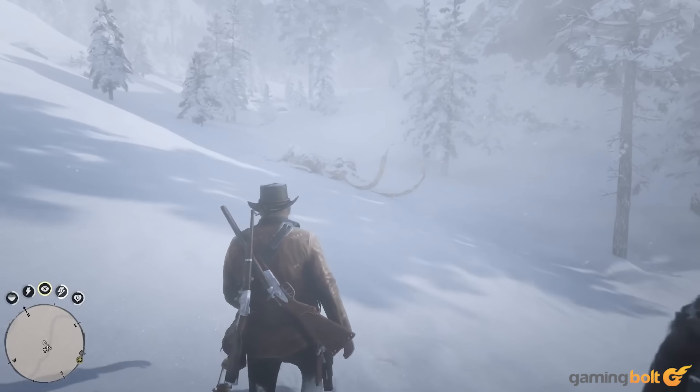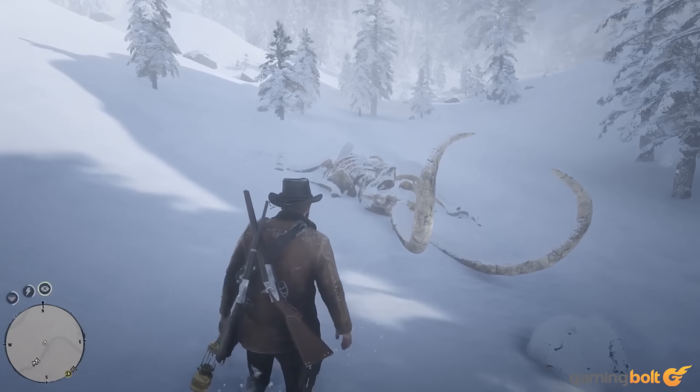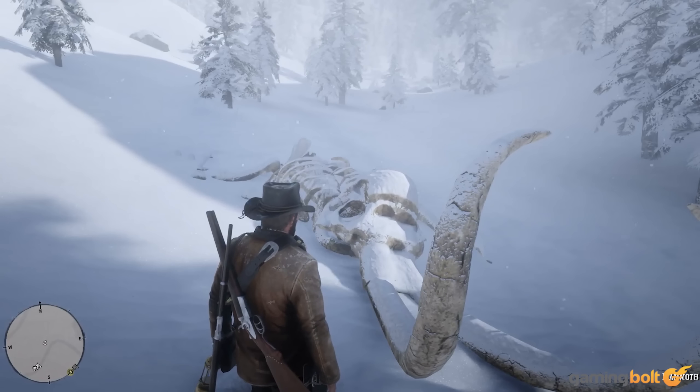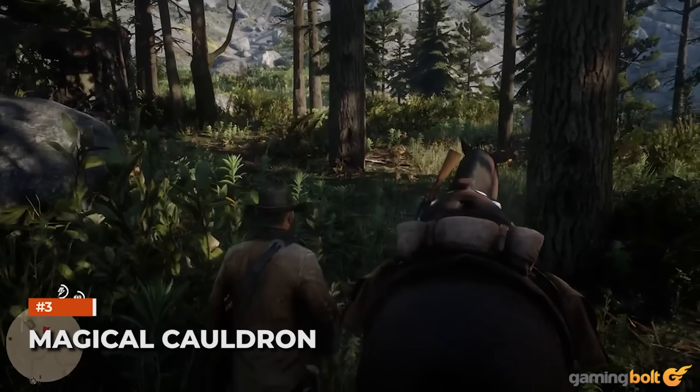Frozen Woolly Mammoth: Venture off the beaten path in Grizzlies West, to the northwest of Amberino, and Arthur will stumble across the frozen remains of a gargantuan woolly mammoth. Its inclusion is a neat secret rather than offering a collectible or backstory. If you want to see the frozen tusks for yourself, head to the intersection of two rivers between Spider Gorge and Dead Boot Creek.